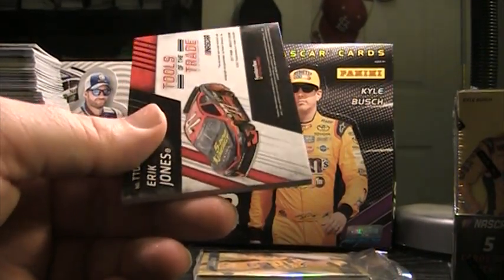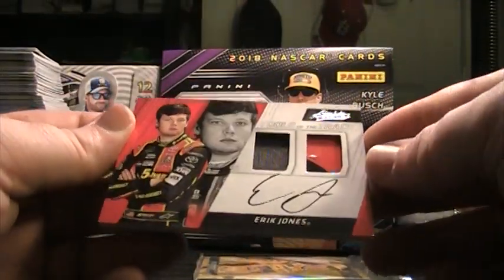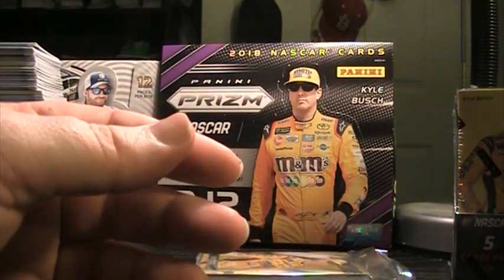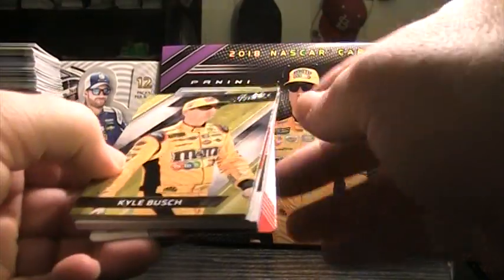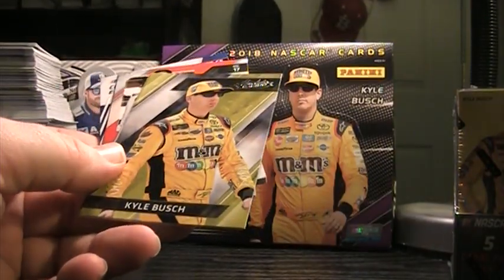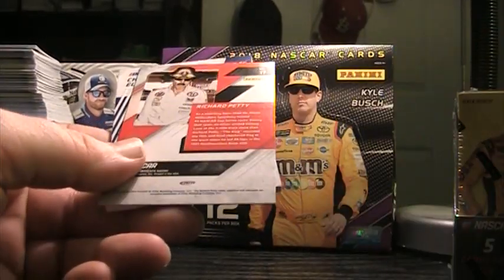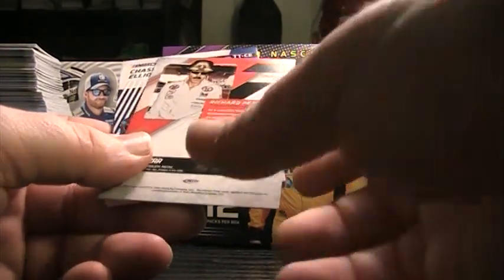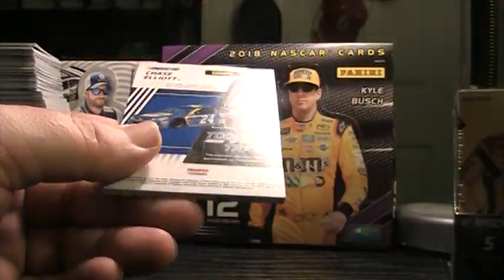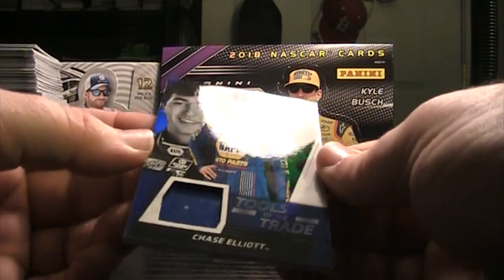There are three base Eric Jones. Tools of the Trade auto — fire suit, sheet metal. Nice Eric hit there. Kid's a hell of a driver, no doubt about it. Truex Junior action packed. Kyle Busch, Ryan Newman. Got a Richard Petty here, numbered to 299, and Chase — Chase Tools of the Trade sheet metal, 67 of 99.